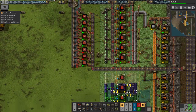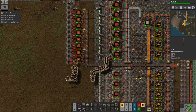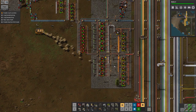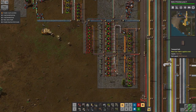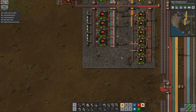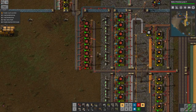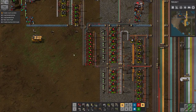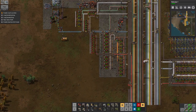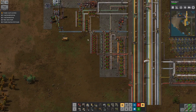It looks like that belt of wood has now reached far enough down here that it's backed up all the way, at least on one side, and the other side is gradually building up. So that's good - that's now up to scratch. I've run out of yellow belts in the construction vehicle. I think the next thing I'm going to have to do is go on a sort of resource-finding mission and pick up a load more stuff, because I'm running out of absolutely everything. That extra supply has definitely helped - we've now only got one machine that isn't running down here, and a second one that's struggling a little bit. So it's better. I'm going to call that improved.